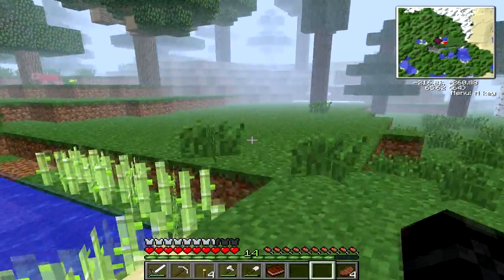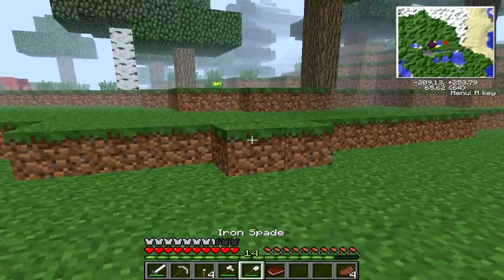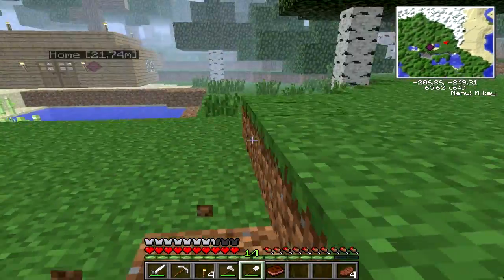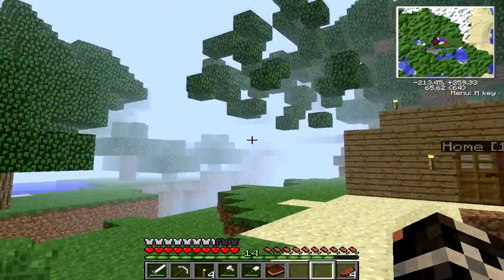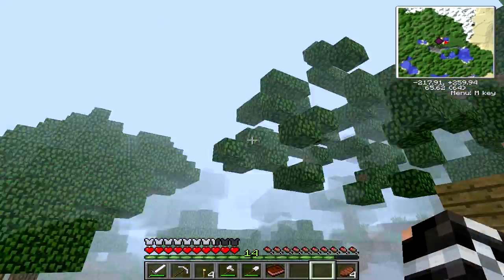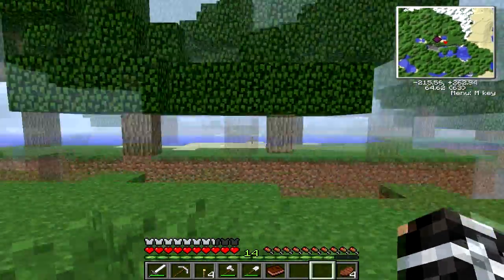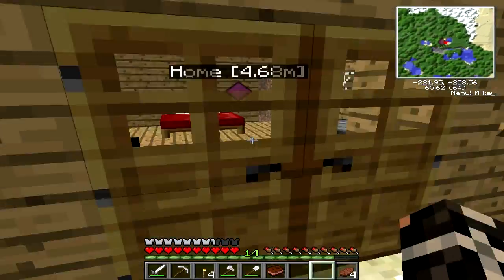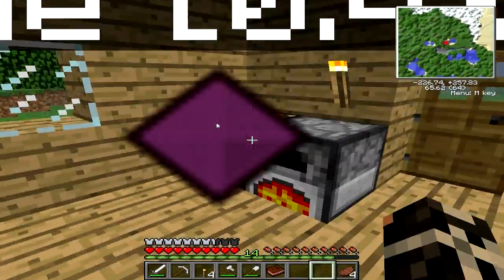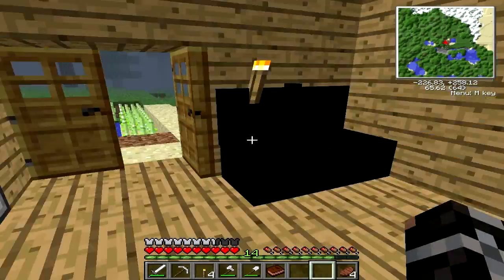I'm thinking I should probably build a farm now. Building a farm would be great. I already have a sugarcane farm — that's how I got the recipe book, because all it takes is a normal book. You craft a book with three pieces of paper, a piece of leather, and an ink sack, and then you put them anywhere in the crafting bench together, and it will craft you a recipe book.